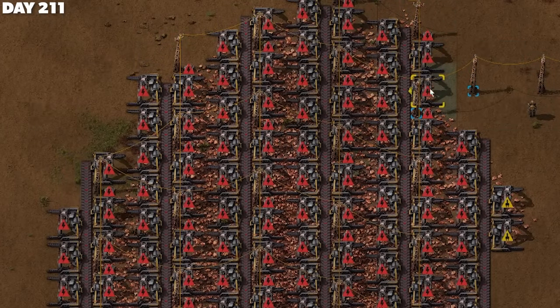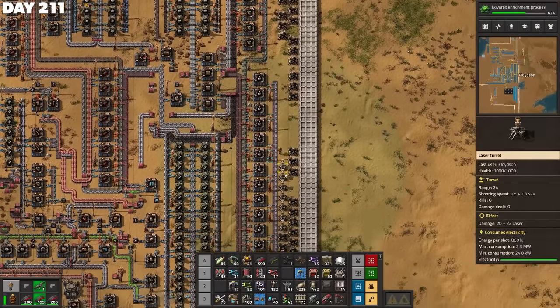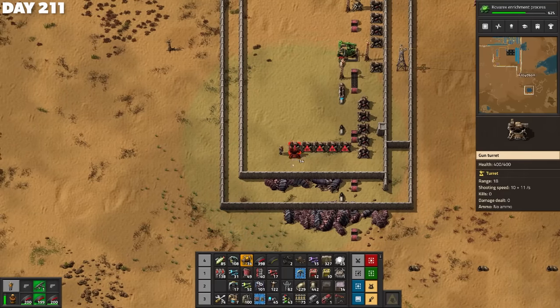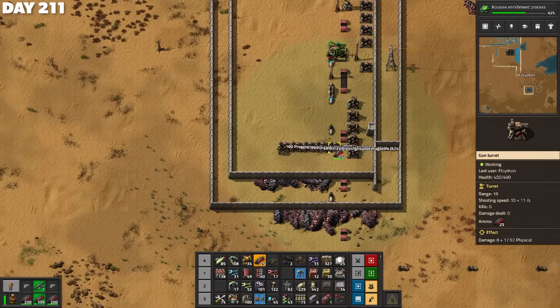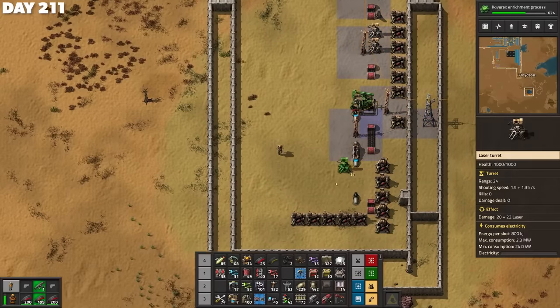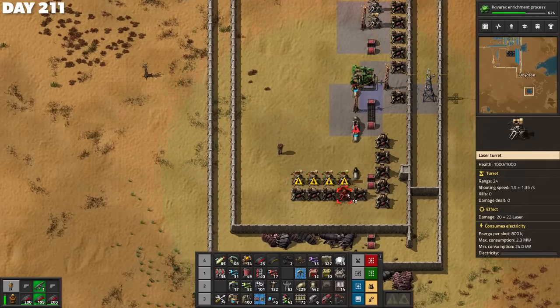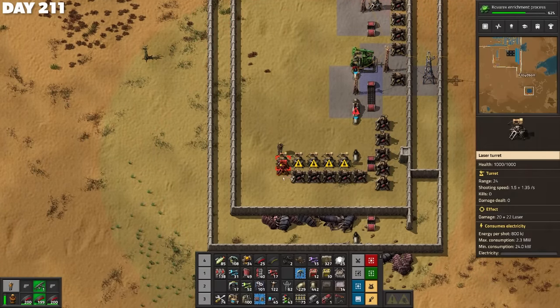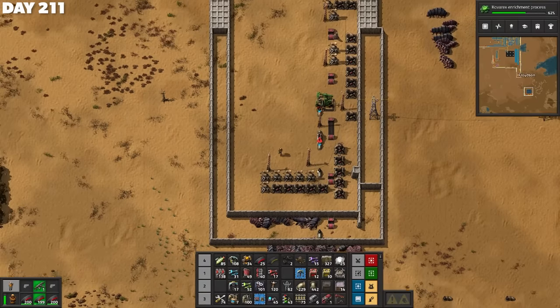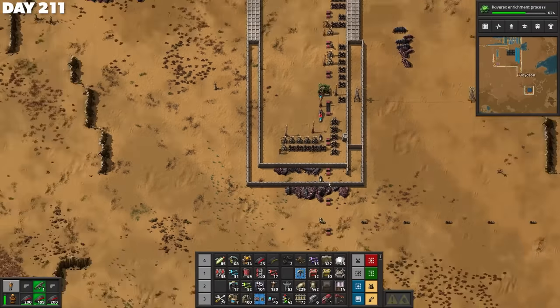But look at those flashing red icons — the power was out yet again. They keep targeting my coal line. Honestly, that is a genius battle tactic — you've got to respect it. The belts were only getting destroyed as collateral; it was the turrets right next to the belt the spitters were targeting, and the underground belts copped some splash damage. So I just added a bunch more turrets and called it a day. My coal line was still kind of exposed, so this was a truly lazy effort. Fingers crossed it actually works. Probably not.